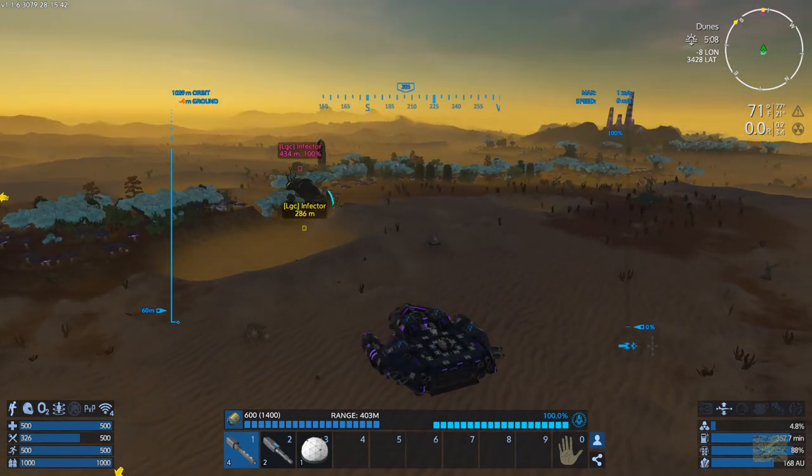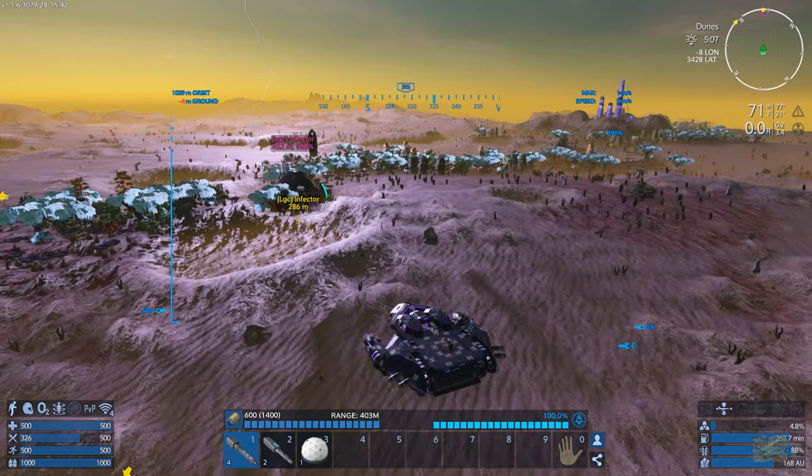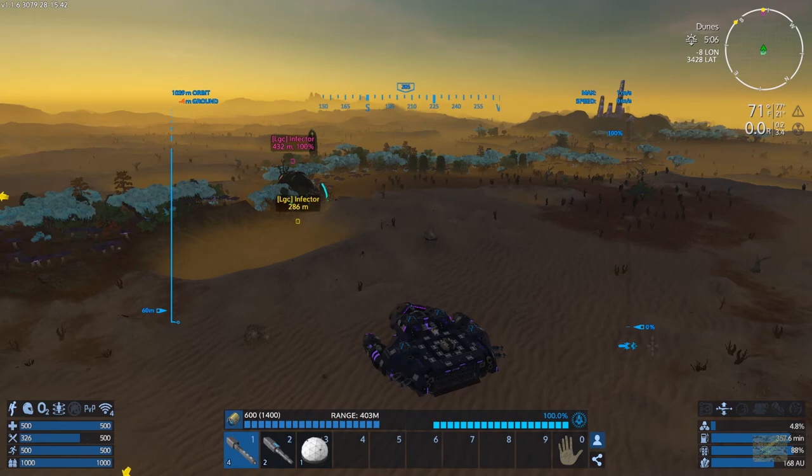A couple things to know about it: it has a shield — a tier two shield. So the shield is gonna go down pretty slowly depending on what you're using to take it down, and it's also gonna recharge. You'll want like an HP or a CV or something that has turrets to constantly throw rounds at this P.O.I. in order for the shield not to go back online.